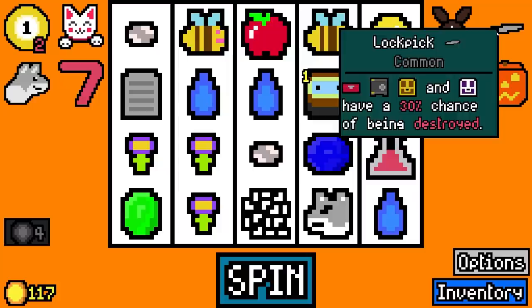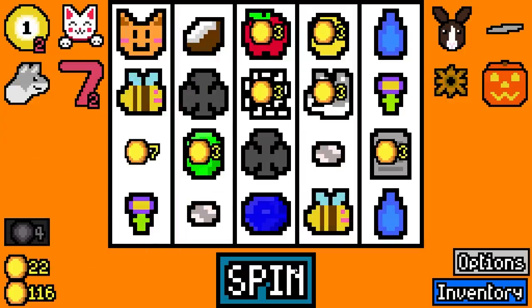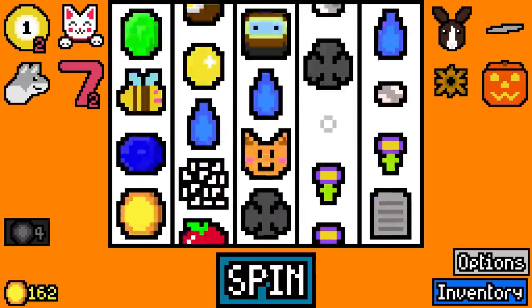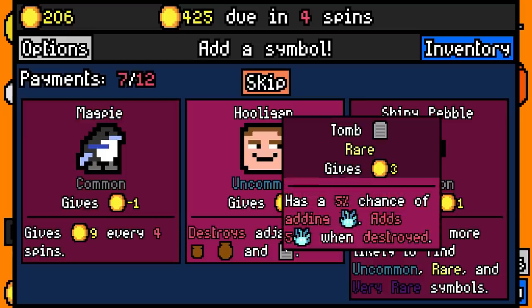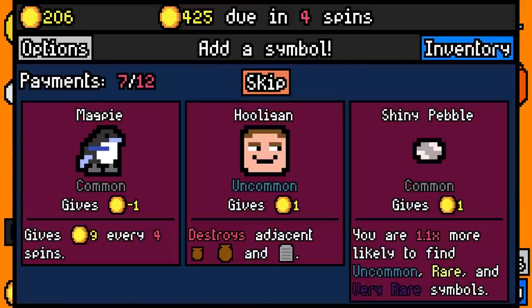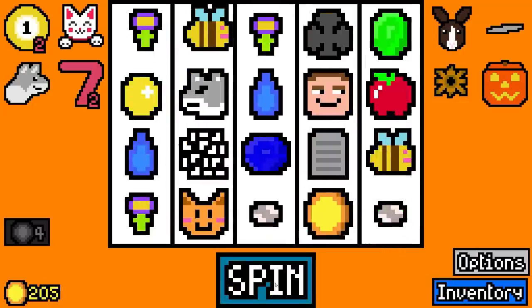We don't have as many weak symbols as I thought, so we don't really need to destroy any yet. There's another 47. Despite all of our luck-boosting stuff, we're still finding way too many commons, so I'm maybe not going to push for the luck stuff ever again. I could add the hooligan because he's going to break the tombstone, and when he does that's going to add five fires. That's basically taking a short-term hit on the tomb, which does give us three coins per spin and has a chance of adding fire — but if he adds a bunch of fires, that could actually be fun. And then that's going to get the tomb out of the way at some point too.